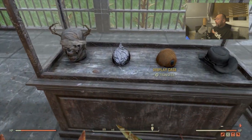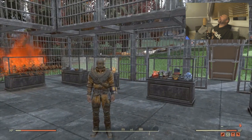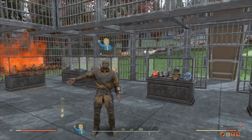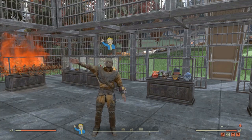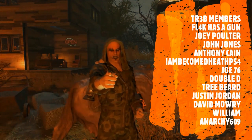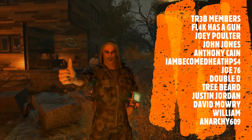Anyway, that is it — thanks for watching. We'll see you soon in the wasteland. Bye for now. If you want in-game items for Fallout 76, make sure you use Easy NPC. Use code TR3B to get your 5% off — links in the description.